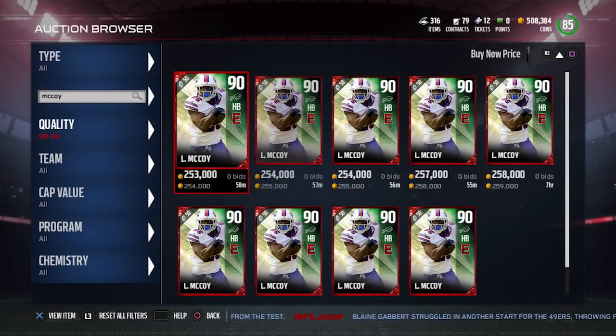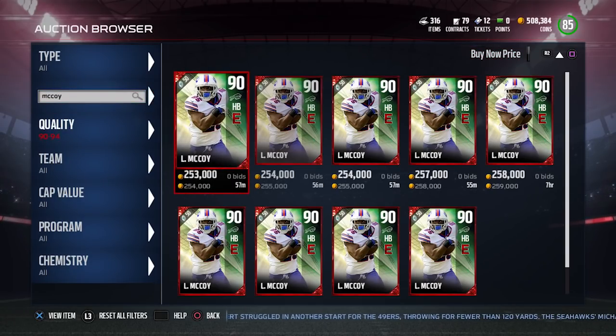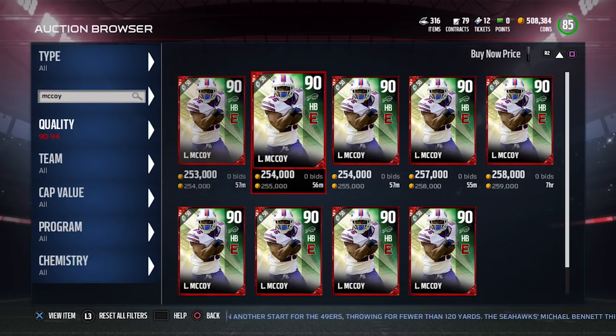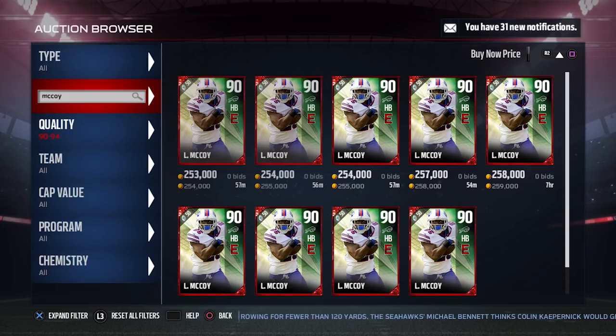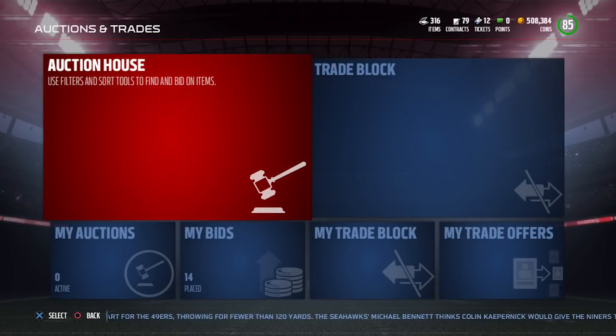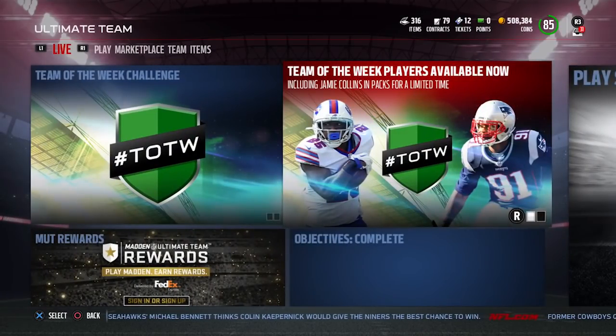When you talk about the price difference between LeSean McCoy and Todd Gurley, if you have Todd Gurley — sell him. Sell him very quickly because the price on Todd Gurley is about to tank. I can't imagine why anyone would continue to buy Todd Gurley when LeSean McCoy is available, is better, and is a third or a fourth of the price depending on the console. The reason this happened is because of that Energized chemistry — if that wasn't on both cards, we wouldn't be making this argument because you could at least say Todd Gurley had something no other card had. But that's not even the case anymore. So sell the Todd Gurley and buy a LeSean McCoy, please.